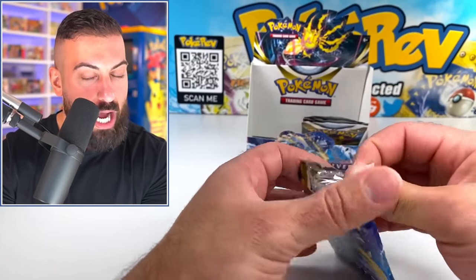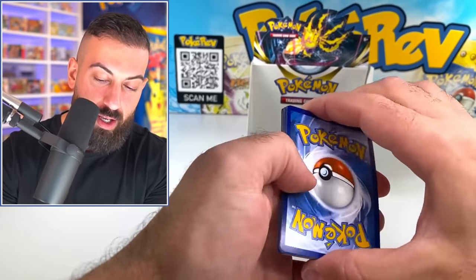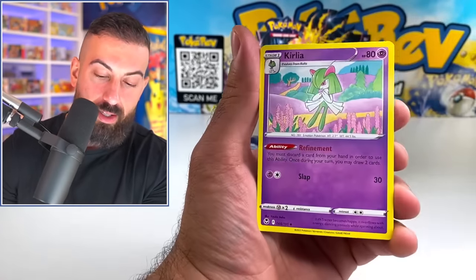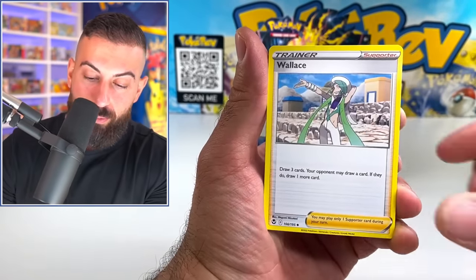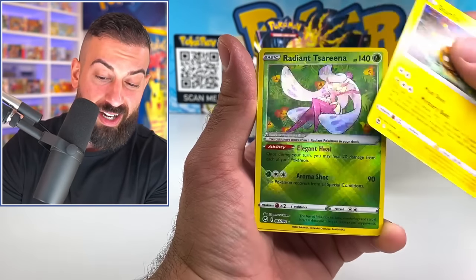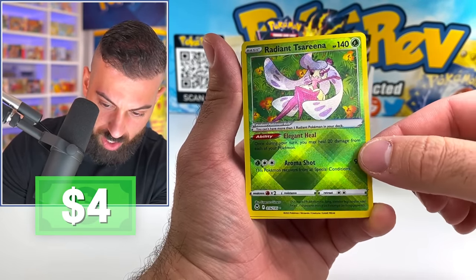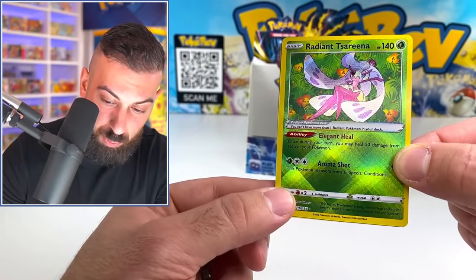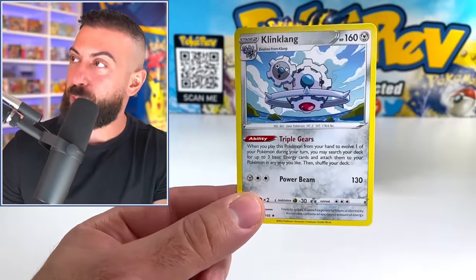All right, the hunt for the Lugias continues. We have three Trainer Galleries now — we're starting to catch up, but still pretty low in my opinion. I'd like to see that at least at five, maybe six to eight, honestly. Dratini. Oh, what? I didn't know this was even a Radiant in the set. Actually, two Radiants in a box is pretty sick. We're making up on these last packs right now.